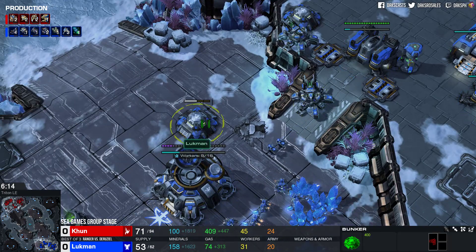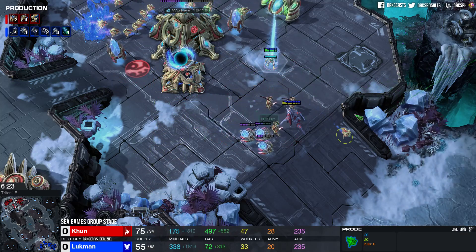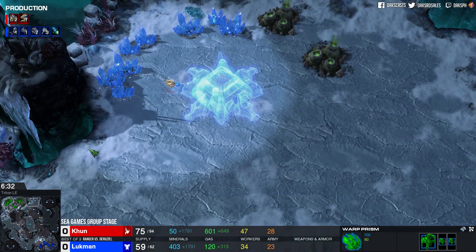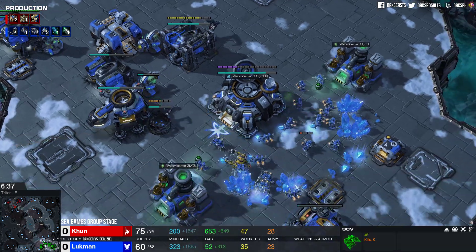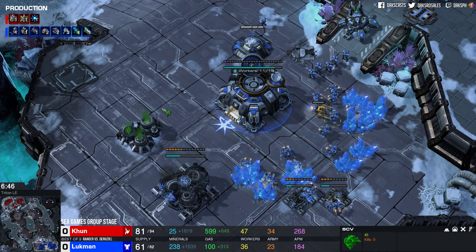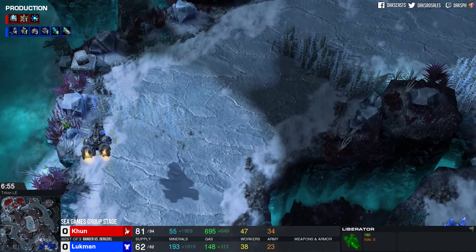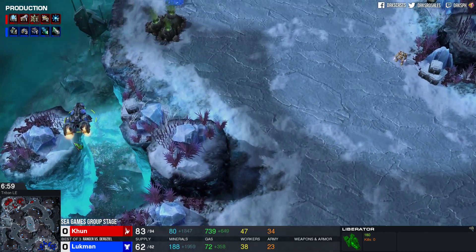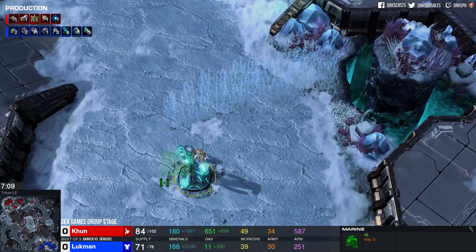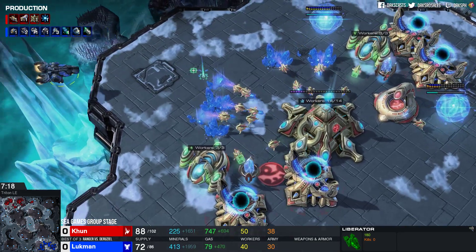Siege Tanks are set up by the ramp, Bunkers are fortified, and it seems like the Terran is gearing up for a defense. Ranger can now make the decision to go for a drop, to go for a full-on attack, or expand into a third. It seems like a third might be the response because he's queuing up that Probe to get in position. Both sides are showing their hand in terms of tech. Production-wise we are getting plus one, Stimpak as well as Combat Shield - really showing that this is gonna be a bio-focused build.